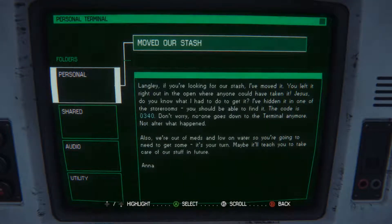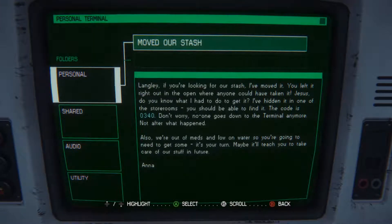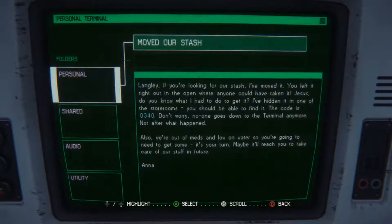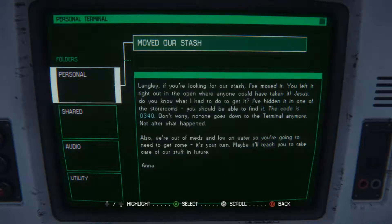Let's see what we've got here. And if you're looking for our stash, I've moved it. You left it right out in the open where anyone could have taken it. Do you know what I would do to get it? I've hidden it in one of the storerooms. You should be able to find it - the code is 0340. Don't worry, no one goes down to the terminal anymore. Not after what happened. Also, we're out of men's and love of water, so if you're going to need some, it shall return. Maybe I'll teach you to take care of your stuff in the future.